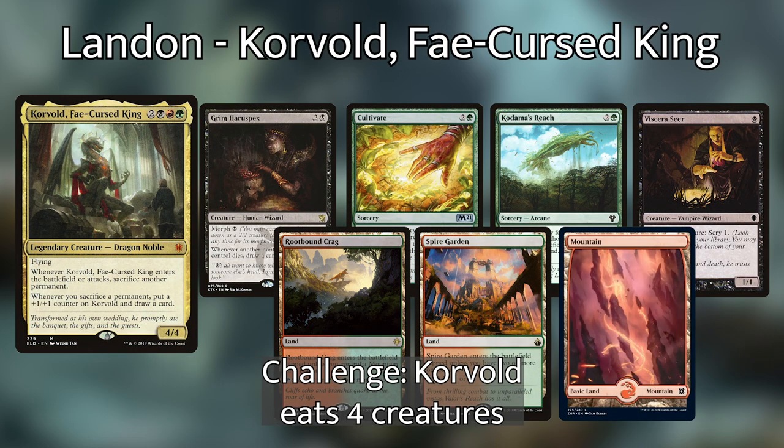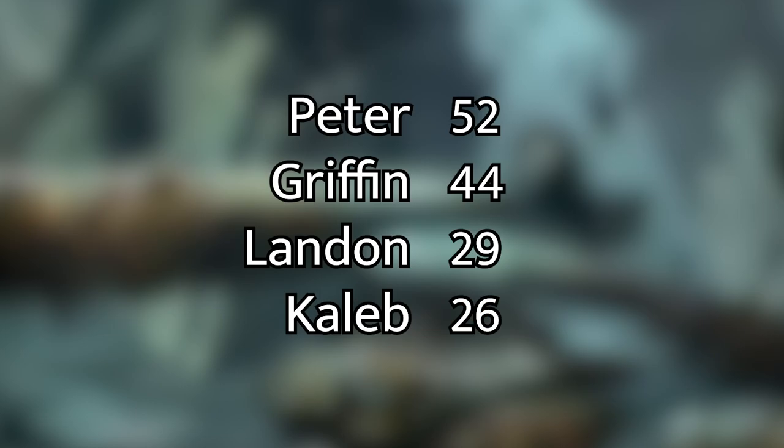Landon is playing Korvold, Fae-Cursed King. His opening hand has a Viscera Seer, Kodama's Reach, Cultivate, Grim Haruspex, Rootbound Crag, Spire Garden, and a Mountain. His personal challenge is to have Korvold eat four creatures — Korvold has an enter-the-battlefield and attack trigger that makes him sacrifice a permanent, and the goal is to sacrifice four creatures with that ability. Peter is currently leading with 52 points, Griffin is second with 44, Landon has 29, and Caleb has 26.